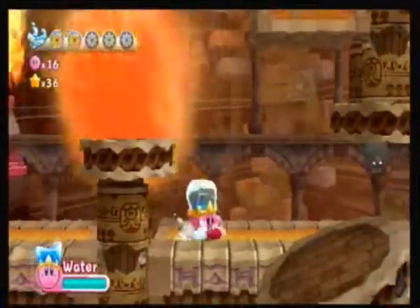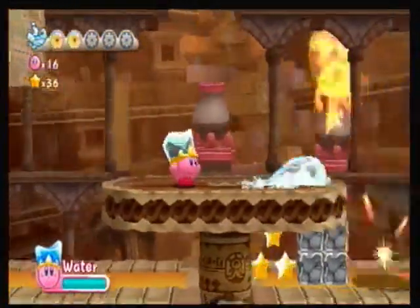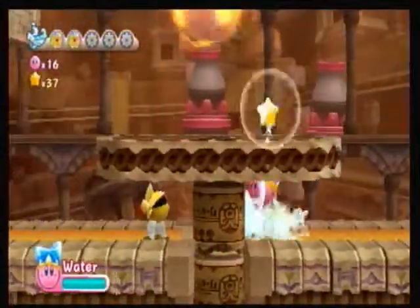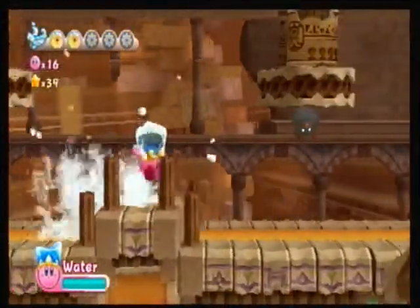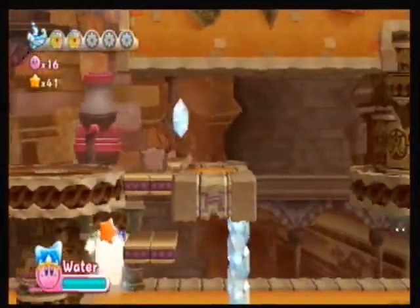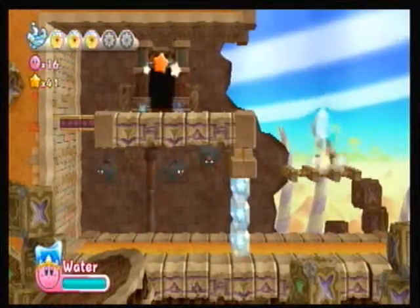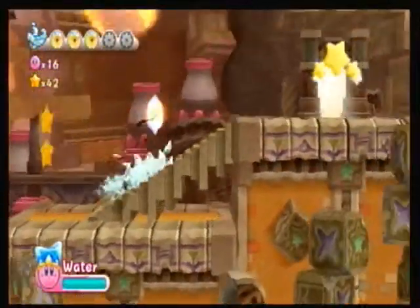We get into a room where cannons are spitting fireballs — really annoying, you've got to dodge them and time your way through. There's a bat too. We actually get a new helpful temporary item — basically an invisible crystal, so enemies can't see you and you can walk through invisible crystal walls. Right here we get an energy sphere by walking through, though the bats can't see me until I collect the energy sphere — then they know where I am.